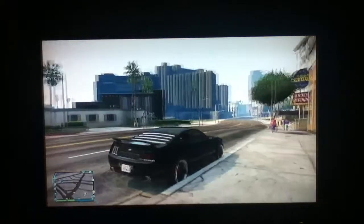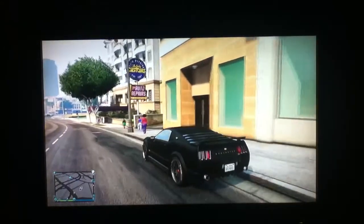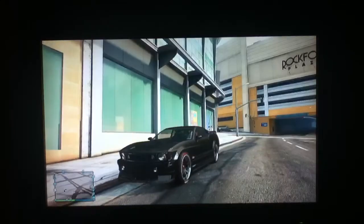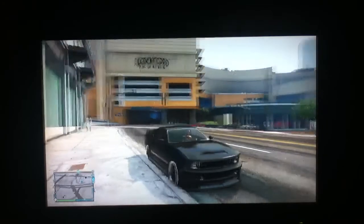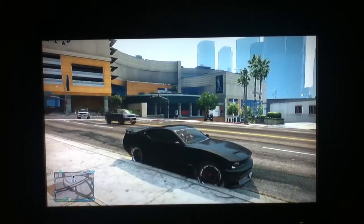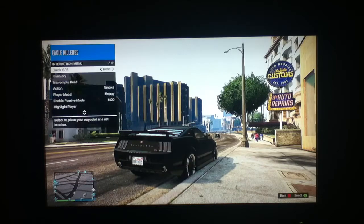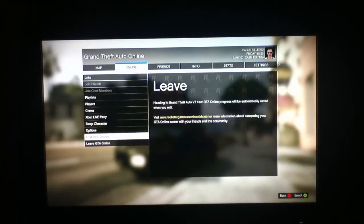All you want to do is have a car off the streets and customize it as much as you can, because if you buy it off the website it's worth over $50,000. Once you get your car customized, go to any LS Customs and go to the settings, online settings, and set it to spawn location last location.